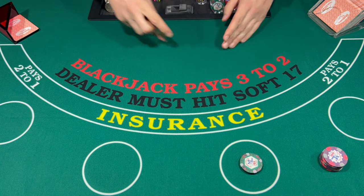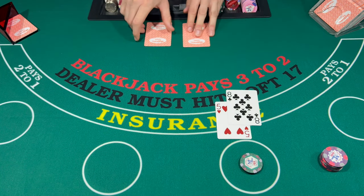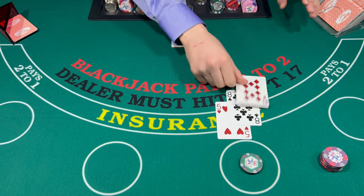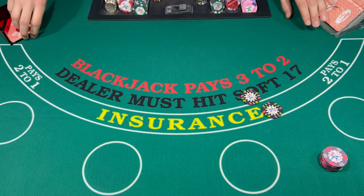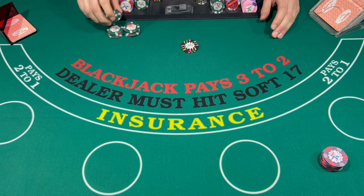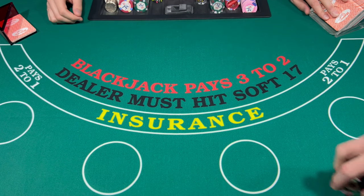Okay, little push. Looks like we got a 13 here — we're going to hit this and we get a 23. So it looks like the dealer's tightened up. We're going to do green chips please. Let's go $50.